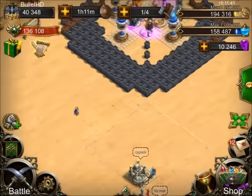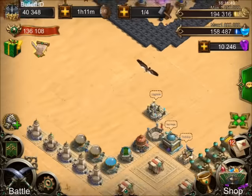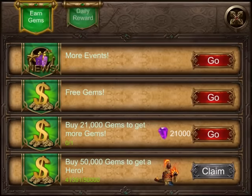Hey guys, how's it going? BulletHD back again and today we are going to be rolling 10,246 gems on Clash of Desert. Before we do that though, we are going to go ahead and check our Lucky You event, see how many chances we have.